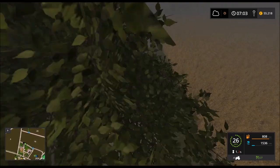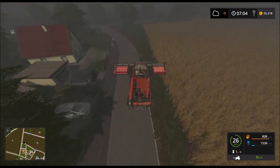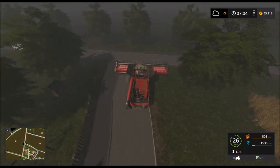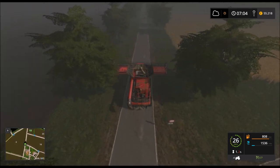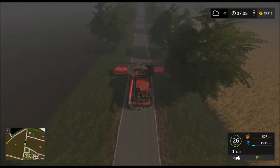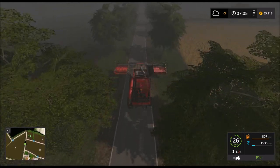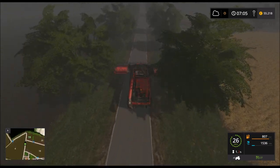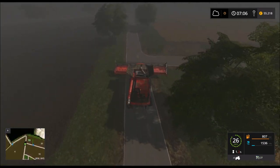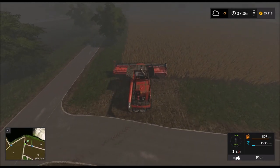Deshalb wird eine der nächsten Anschaffungen der größte Mähdrescher sein, den wir kriegen können, weil der eine Anhängerkupplung dran hat. Dann kann ich zumindest das Mähwerk immer mit dem Mähdrescher transportieren. Das erste Feld hat jetzt ungefähr 23.000 gebracht – das ist schon ganz okay.